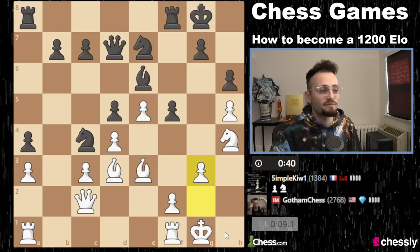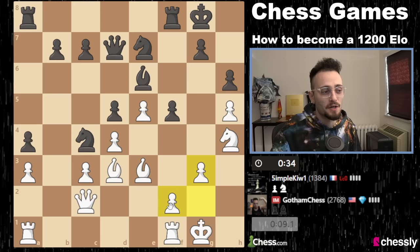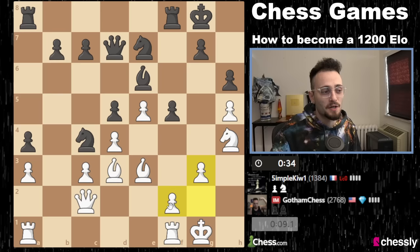They're looking at f4 maybe. I'm going to go g3. Now, I have nine seconds because I've been talking through the game — I have to speed up. I can't sit here and keep talking. I'm going to try to make moves first and then talk. Obviously, don't leave yourself with nine seconds versus 45. I'm sort of just doing this to show you the instructional value. I prevent this move.